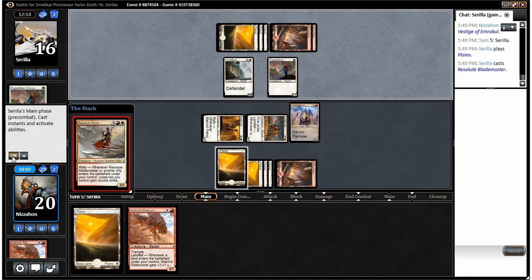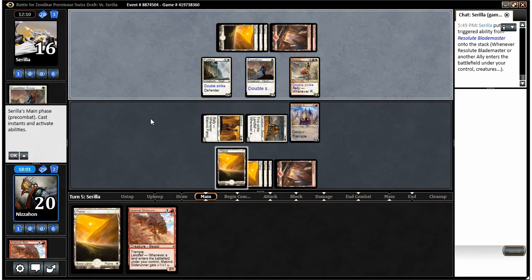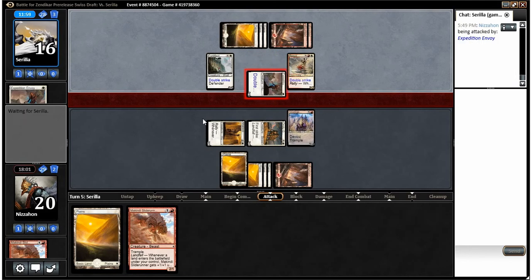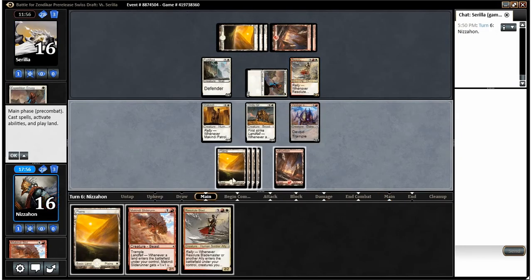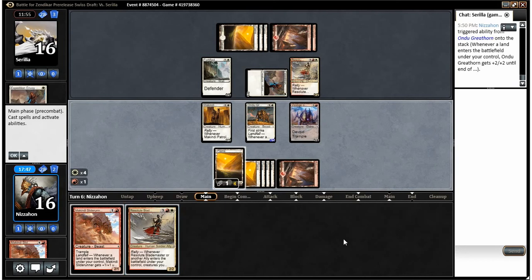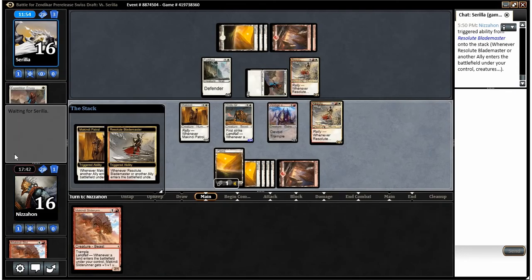His own Resolute Blademaster — that is a problem, especially since we don't have removal right now. Do I trade my Vestige here? I don't think I do — I think I just take four. Oh yes, that was a mean draw. Right after what he did to us — and we're going to give all our guys vigilance too, so it's not even dangerous. Everyone gets vigilance and double strike — that is awesome!